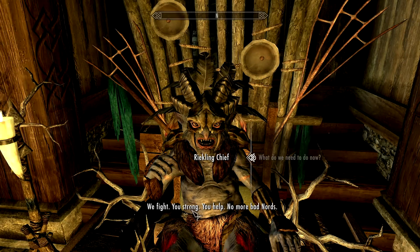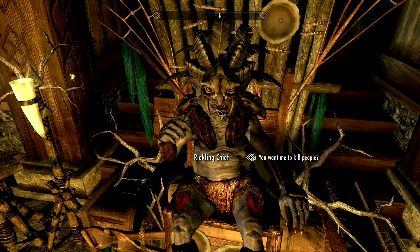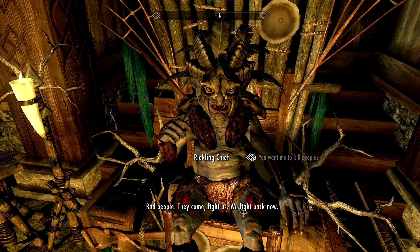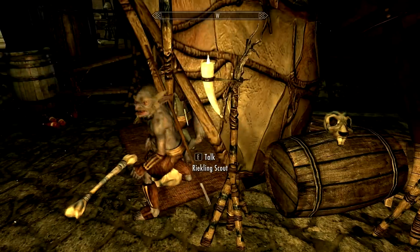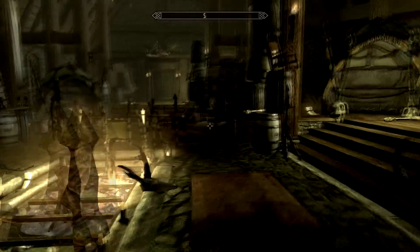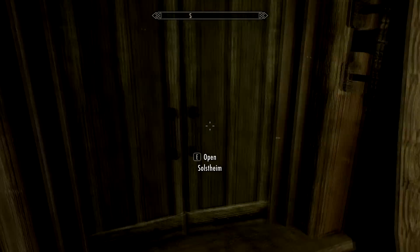Those are the guys we are tasked to kill right now. If we wanted, we can ask them and then get the option to kill these guys instead. So you want me to kill people? All right, let's go. Fuck yeah, fuck the Nords. I want to join the Recklings instead. I want to be a Reckling myself. I'm a Wood Elf — god damn it. Why didn't I pay attention when I created my character? I should have made myself a Reckling instead. Then when I start my Dragonborn Let's Play, I can be a Reckling Vampire. That would be awesome.